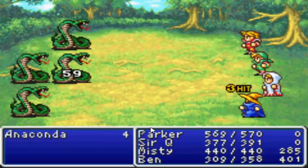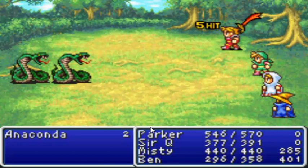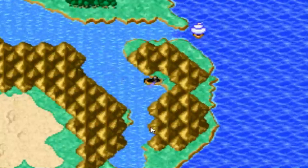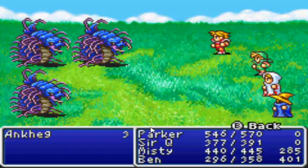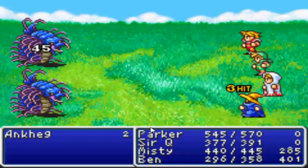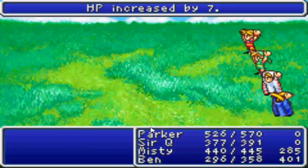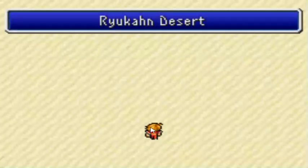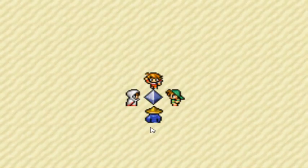Take the Levy Stone south of Crescent Lake, beat up any random encounters you might find yourself in, and take it to the desert here.